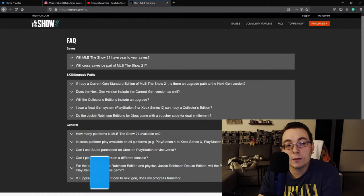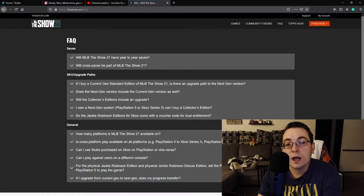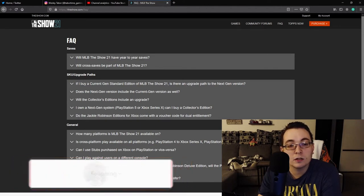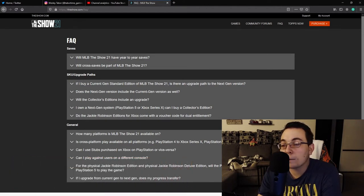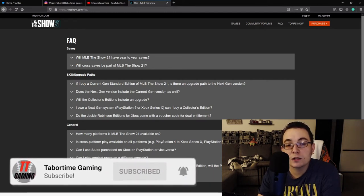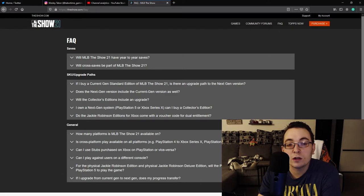These are all related to the MLB The Show 21 release. I've seen a lot of confusion around year-to-year saves, cross-progression, cross-platform, and pre-order bonus questions, so I'm hoping this FAQ page will solve a lot of those problems. We are going to go question by question, verbatim. If there's anything that feels vague, I'll add some details if I have them.